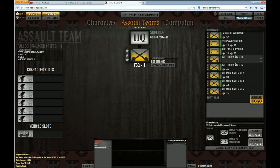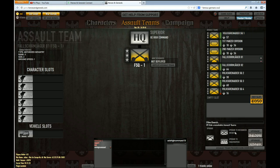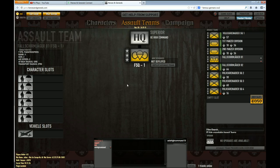Now you have two options: you can upgrade to mechanized infantry, which is basically the half-track, or you can upgrade to paratrooper — which is what we want. It's quite expensive, but let's do it. Click Upgrade, confirm, and here we are. We have successfully upgraded a squad to the final tier.